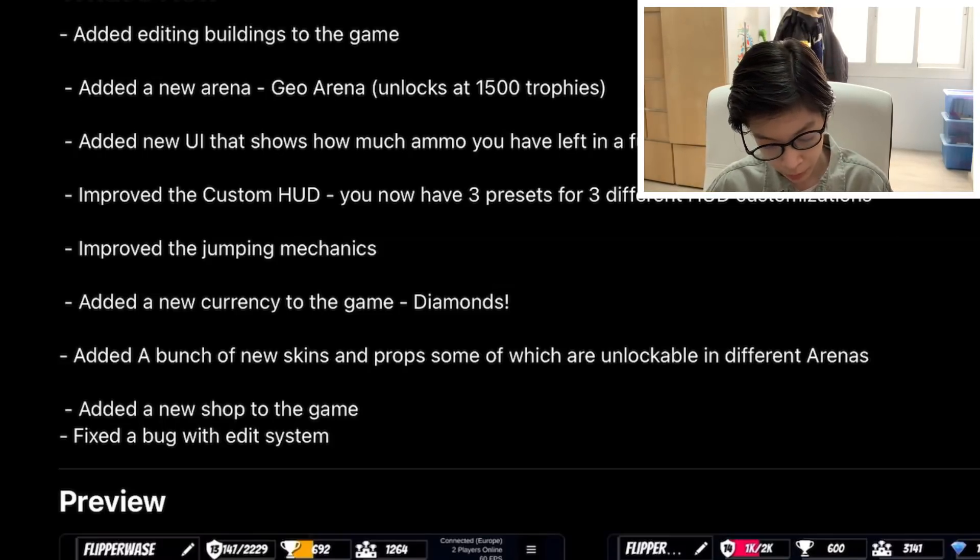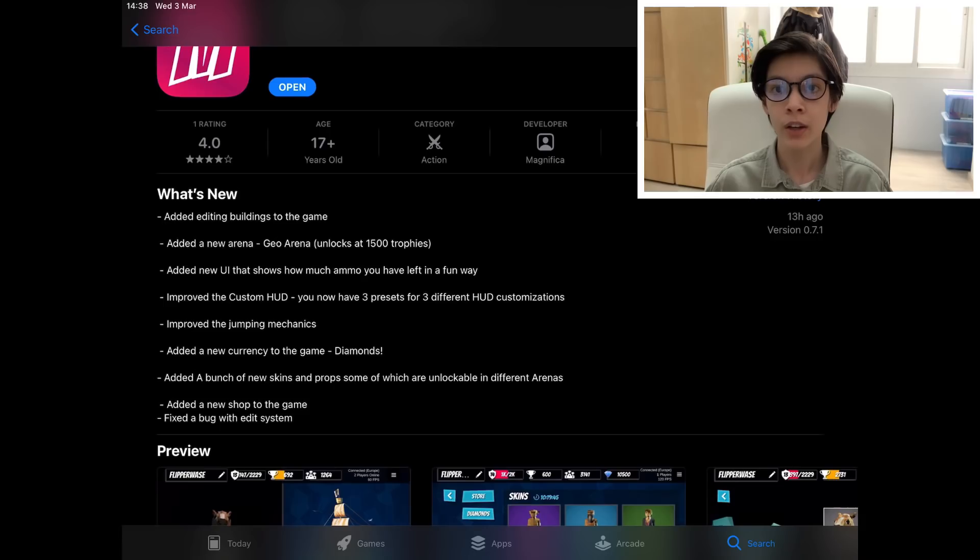They improved jumping mechanics as well. They added a new currency to the game called Diamonds. 1v1.lol released a LOL Coins update — that was their new currency — and 1v1 Battle has added Diamonds as their new currency. They added a bunch of new skins and props, some of which are unlockable in different arenas, and they added a new shop to the game. Anyways, let's go ahead and hop into the game and review this update.